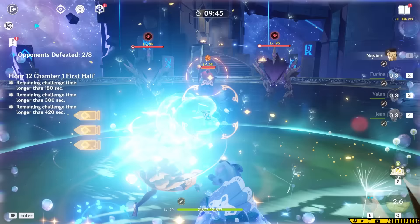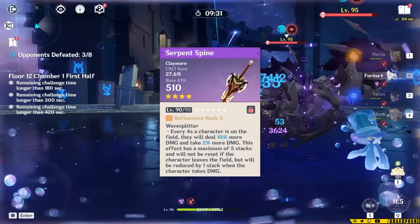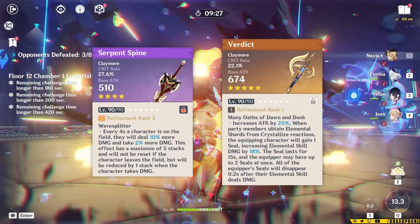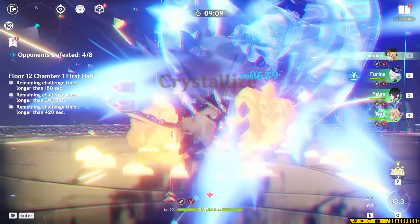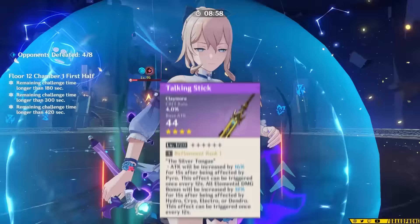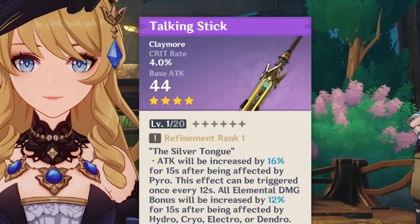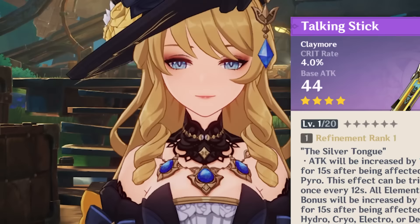R5 Serpent Spine with max stacks and Bennett performs about as well as Verdict, making it a solid lower-spender choice if you don't want to swipe. If you don't have Serpent Spine, maybe you have Beacon, Wolf's Gravestone, Redhorn, or Unforged with Zhongli's shield up. Even R1 Serpent Spine is pretty good with Bennett teams. And if you happened to pull Talking Stick — it's not good, but you're not alone. Somebody else also has that weapon.